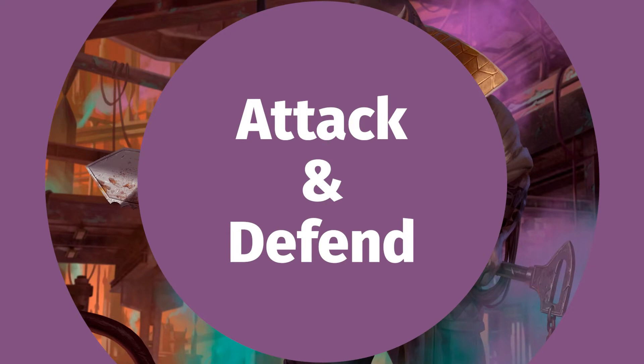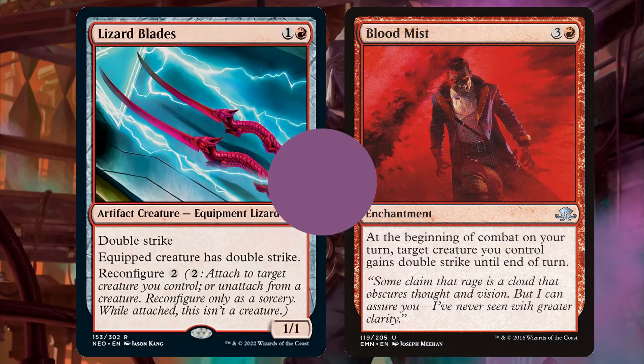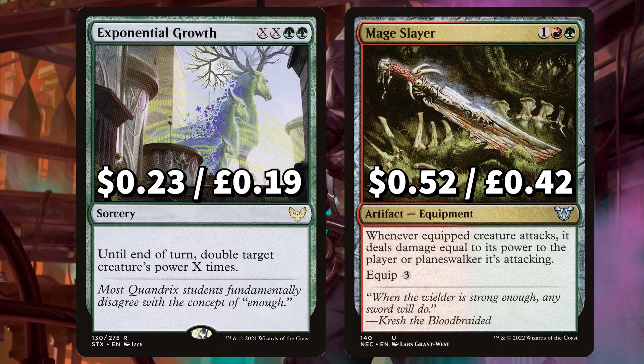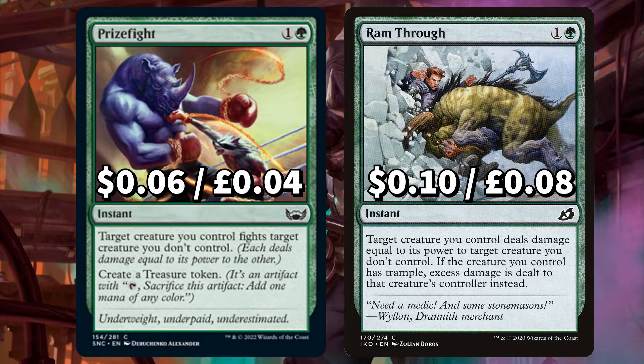We've seen those big creatures, now let's look at all the ways to attack and defend with them. First up is Equipment Creature Lizard Blades, that has Double Strike or can be attached to another creature to give it Double Strike. And Blood Mist, that says at the beginning of combat on your turn, target creature you control gains Double Strike until end of turn. There's Exponential Growth to double a creature's power X times until end of turn. And Mage Slayer, that says when the equipped creature attacks, it deals damage equal to its power to the player or planeswalker it's attacking. We've added Prize Fight to have target creature you control fight target creature you don't control, also creating a treasure token. And Ram Through to have target creature you control deal damage equal to its power to target creature you don't control — if your creature has Trample, any excess damage goes through to your opponent instead.